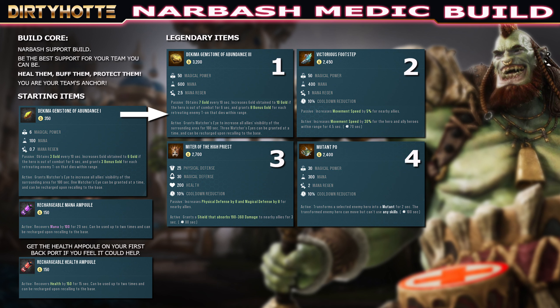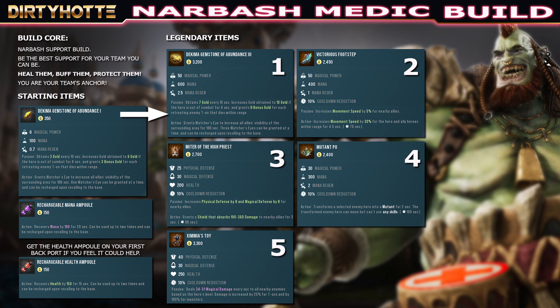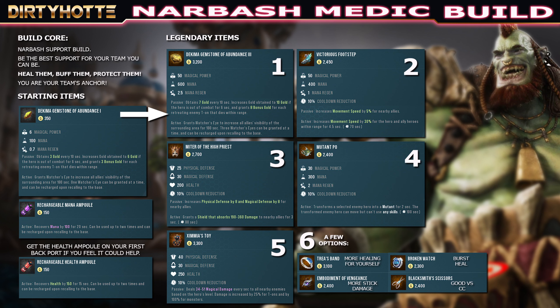Usually if you have Victorious Footsteps, Meta of the High Priest, and Mutant Poe down, you're basically set — you just get stronger. Games usually won't last that long if everything goes to plan, so the rest of the items are kind of a bonus. Item number five is Ximia's Toy for more physical and magic defense, health, and cooldown reduction — the passive is nice if melees get too close. For item number six I give you situational options: Trias Band if you want more self-healing; Broken Watch for a burst heal at 2300 gold; Embodiment of Vengeance if you want your throwing stick to do more damage; and Blacksmith's Scissors, which is very good against teams with a lot of CC because it has 30% tenacity.